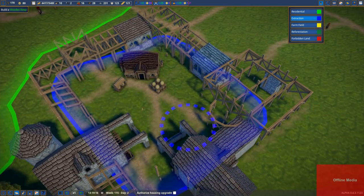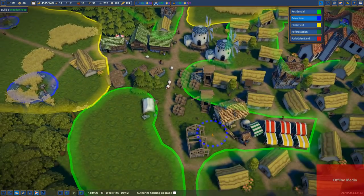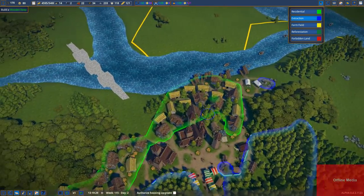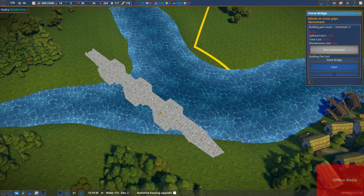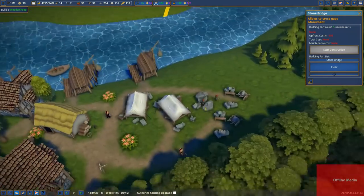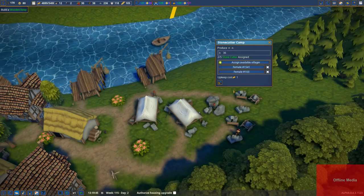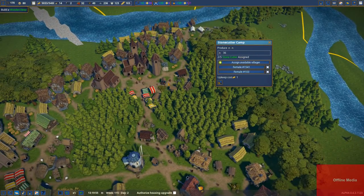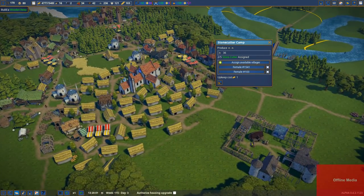I do like that they have these different paths inside the monastery, that's great. Now, somebody mentioned about this stone bridge here - we need 693 stones. They suggested that I not take stone cutters off of here, and I think that is a good idea. I had kind of forgotten about the bridge and about stockpiling the stone. And no wonder we weren't getting any berries. Though I think we did this fairly recently - changing the extraction zones. Anyway, things are looking really good.